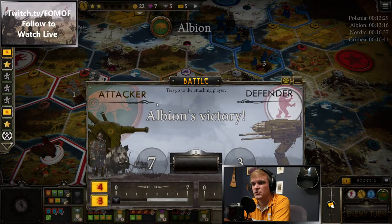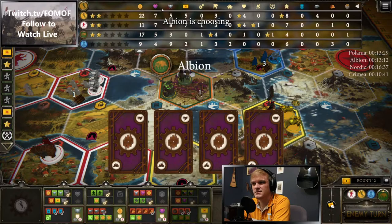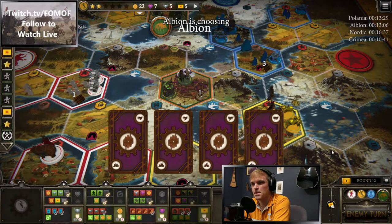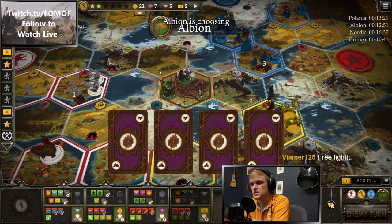Albion uses both their cards. Nordic attacks the factory this turn, right? There's no way they let Albion sit there. Thing is, they either have to throw a power or they have to throw a card — in either case, we could attack them next round.